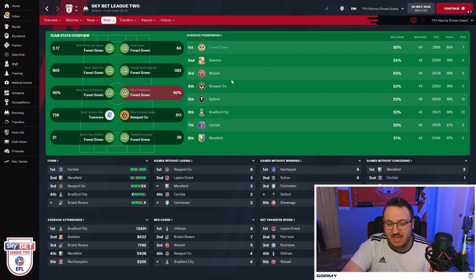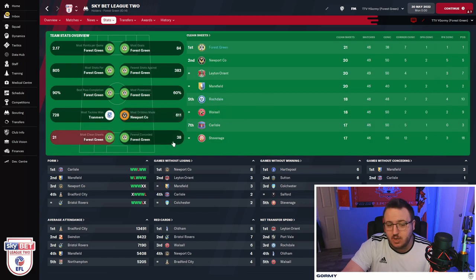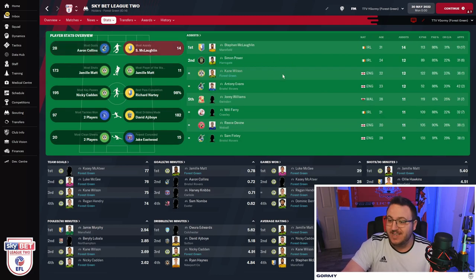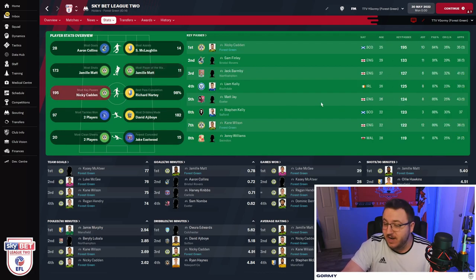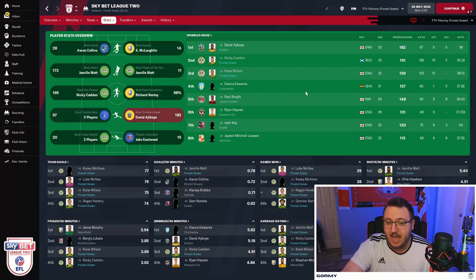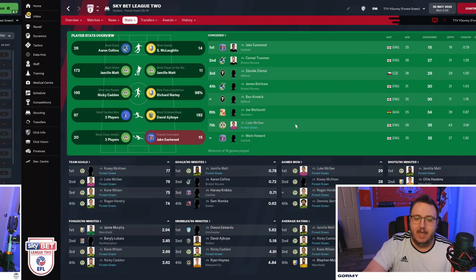Forest Green Rovers had 84 goals scored, the most shots, fewest shots against, best pass completion at 90%, most possession at 60%, and were fifth for dribbles made. They had the most clean sheets at 21 and only conceded 38. Jameel Matt, the striker, had 25 goals. Kane Wilson, one of the Raumdeuters, had 12 assists. Key passes: Nikki Caden with 195, Kane Wilson with 122. Dribbles made: Nikki Caden with 161, Kane Wilson with 159.